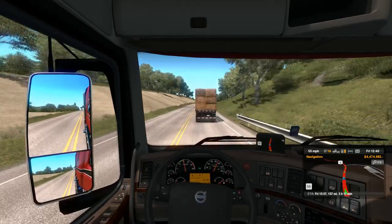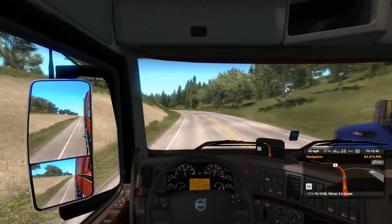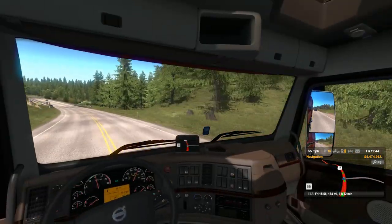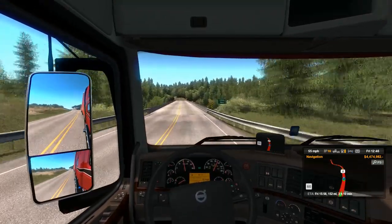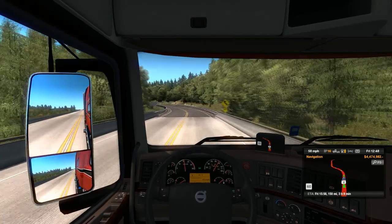Double line or not, let's do it — get past this guy. You are not going to slow me down. Luckily coming over the hill no one was there. Now 60 miles an hour — that is what I'm talking about. Get up to speed, boys, let's eat into this time.